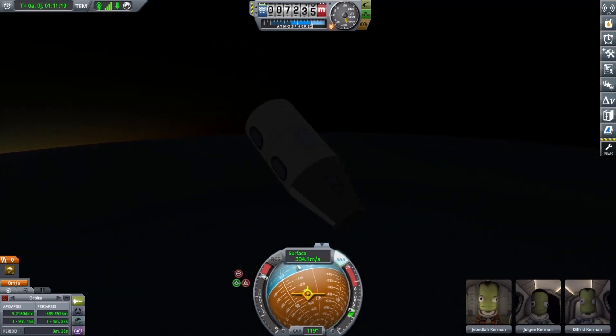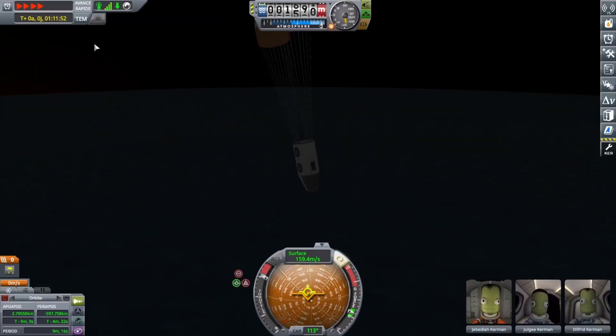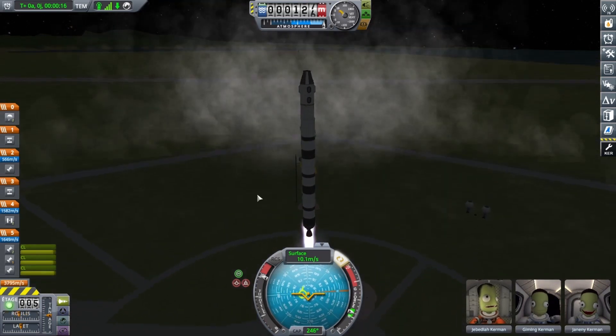This is the second landing and without a problem this time. It's very nice — parachute deployed and parachute opened. So this is the second and last tourist mission of the episode.